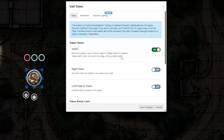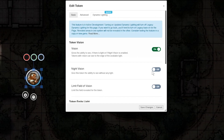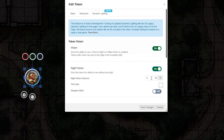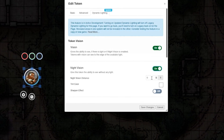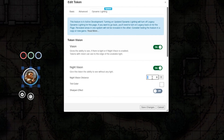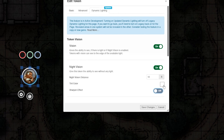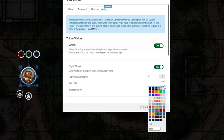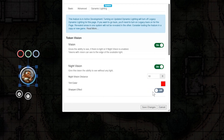Double-click your token and go back to dynamic lighting. Toggle on night vision. You'll see a few features pop up: distance, tint color, and sharpen effect. Let's choose how far our token will be able to see without light by typing in 10 feet. And because it's important for us to tell the difference between emitting light in our area and our dark vision, we're going to change the tint color to red so we can tell the difference.